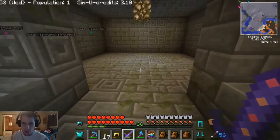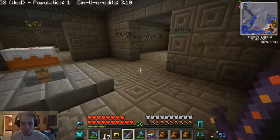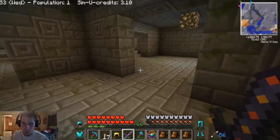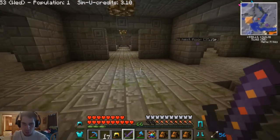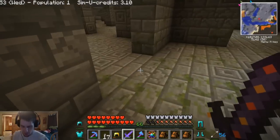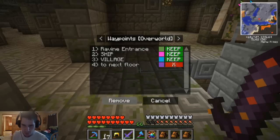It's kind of interesting that there's farms down here - been here a long time, growing some wheat. I've probably completely explored this floor now. So the way down is right here - I'm gonna do this on every floor. Let me set a waypoint - 'to next floor' - and remove the old one. I don't want to have too many that say 'to next floor'. As we go further down there are diamonds and stuff, so it'll definitely be interesting to see what we get.